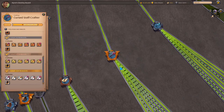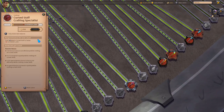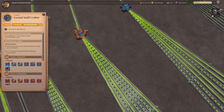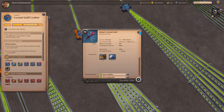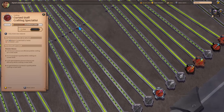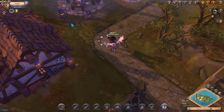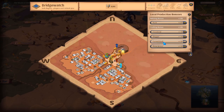Here I just did some power level crafting with Cursed Staffs. I bought a lot of 4.0 materials — in this case a lot of 4.0 pine planks and steel bars. I crafted a lot of Cursed Staffs and studied them all to get 100 spec. I did it in the town with a bonus — the bonus for crafting Cursed Staffs is in Bridgewatch, so I just teleported there and crafted them all.